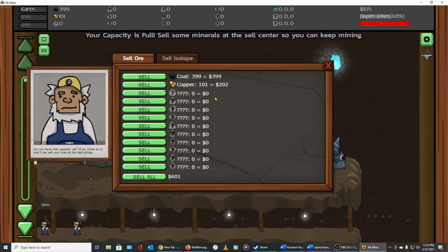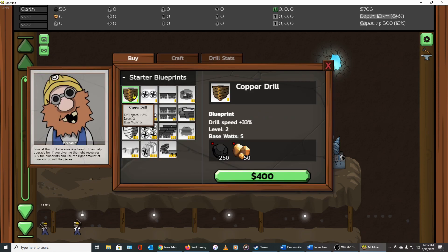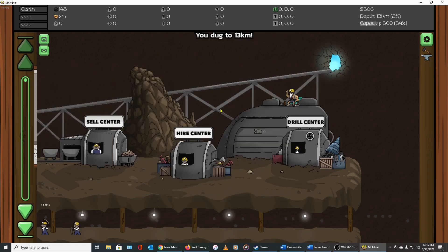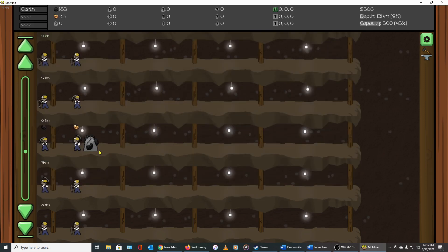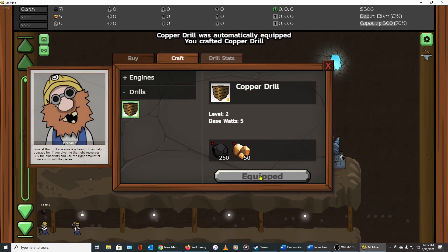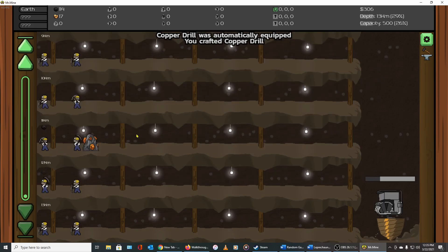There's no way to sell only part of your coal or part of your copper — you can only sell all of it. Now we have enough cash, and it turns out you don't need to have the crafting materials in hand when you buy; you just need to have them when you actually make it. I just learned something. There we go — we can make our drill and it automatically equips. Fantastic, now we're drilling faster.